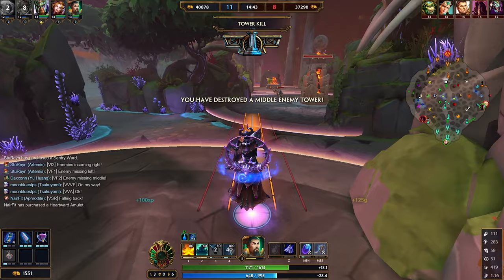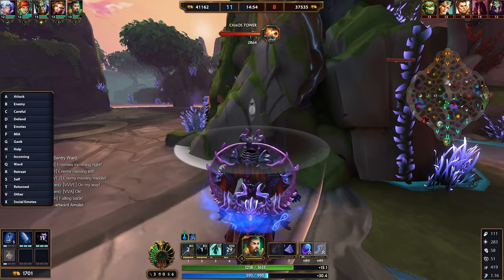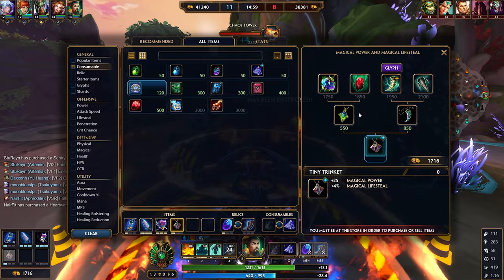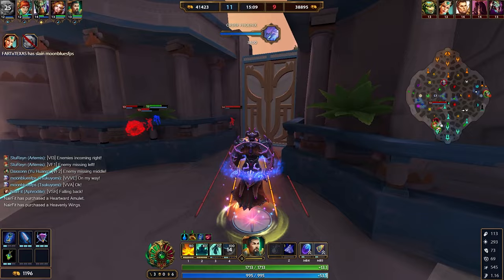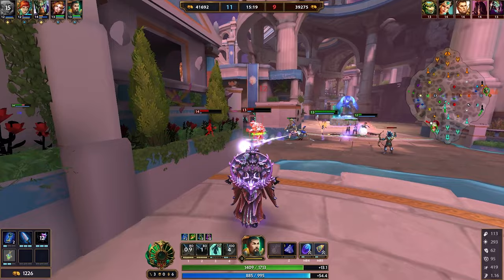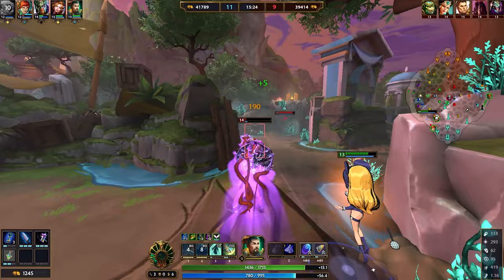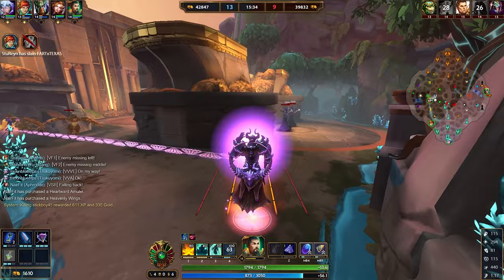Now that you know how these abilities work, you can tell this character has CC, damage, and is very, very safe — a very strong character to start using in ranked. If you were to start using him, what build would you go? The one thing I heavily recommend with this character is full cooldown reduction. This character relies heavily on CC and spamming his damaging abilities, so you want max cooldown reduction. The more you can use your two to root people and gain passive stacks so your other abilities get augmented, the better — and obviously the more times you can ult, the better.